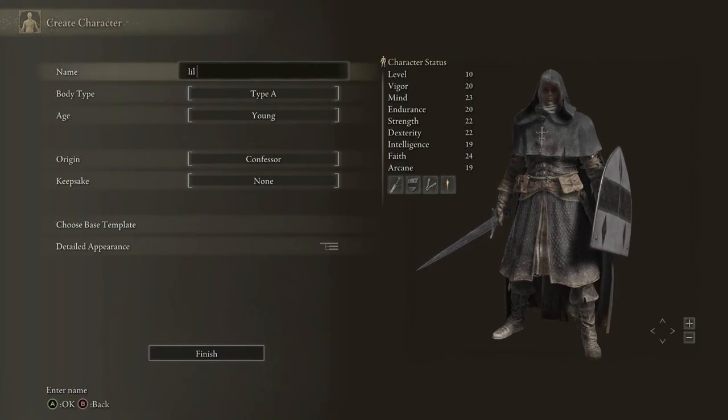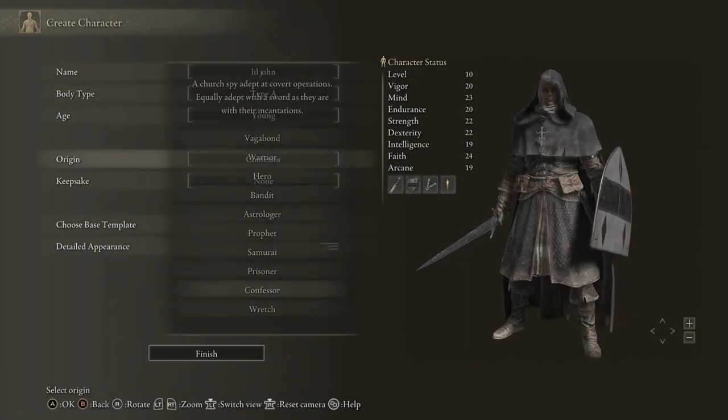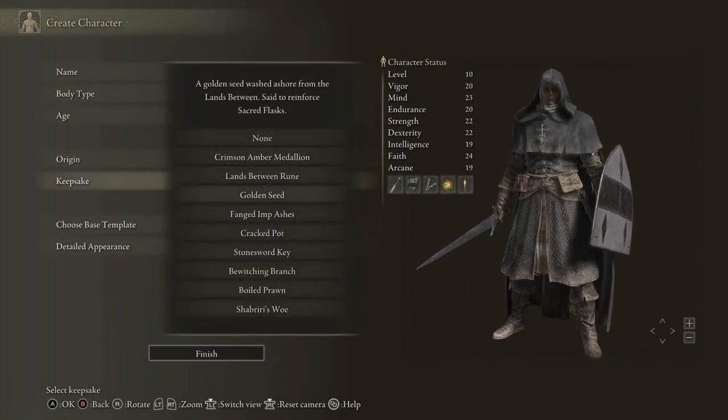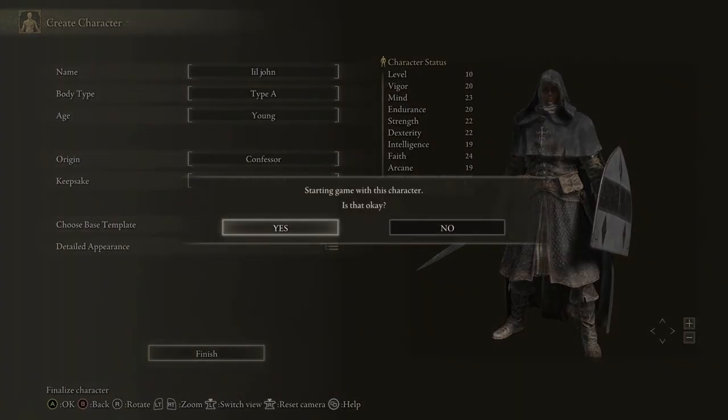I'll just go with Little John, that works for me. Playing Confessor — not bad. Keepsake: golden seed. So you get times 10 runes and 50 damage negation.